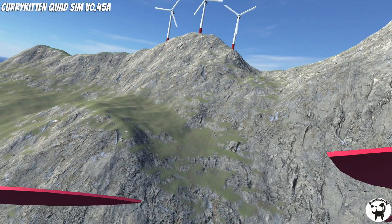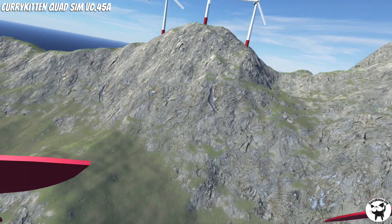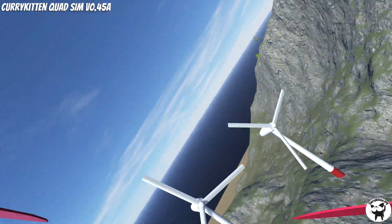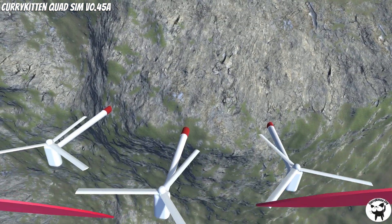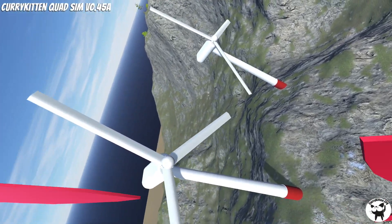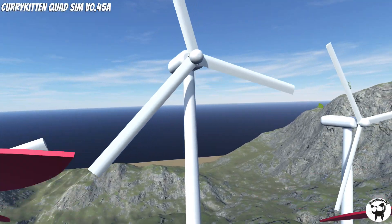From last time, I had planes not quite being implemented, but Nathan — who created that plane for me — came back just after the last release and had created a wind turbine. So I've added a small wind farm of three turbines into the sim. Now you can dive them, fly around them, go through them — just try not to get hit by the blades. I think it makes the landscape look a little bit more interesting.